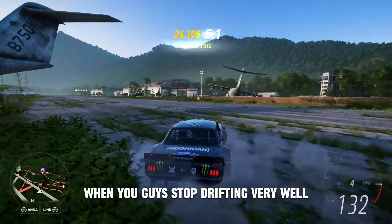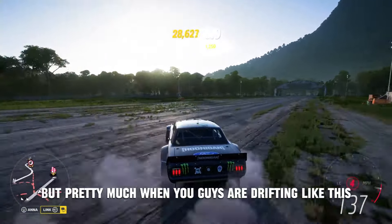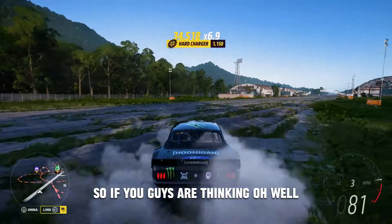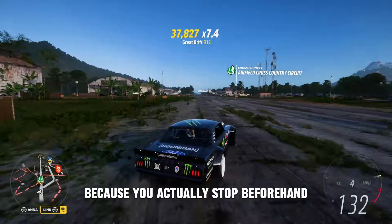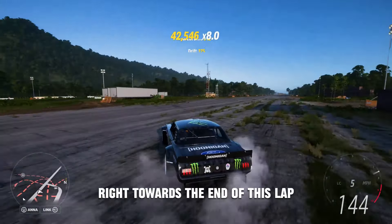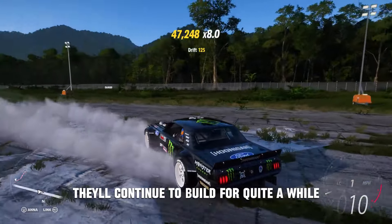You want to time when you stop drifting very well. If you're in a Formula Drift car, the cutoff is 72,000, or any car with a skill multiplier of times 7. When you're drifting, you're actually earning skill points faster than what the animation shows on screen — your points are actually higher than the number displayed. I'm going to stop at around 47,000-48,000 right towards the end of this lap, and you'll see the points continue to build up for quite a while after stopping.